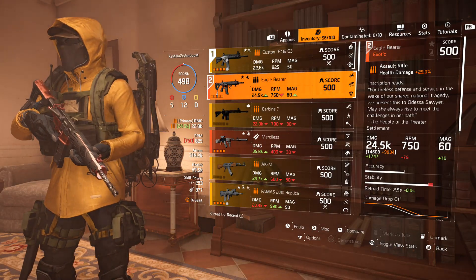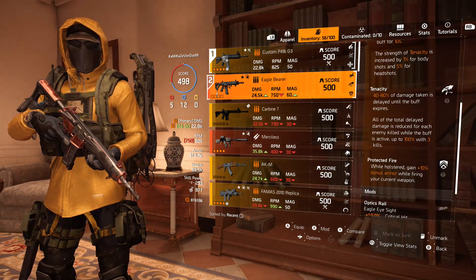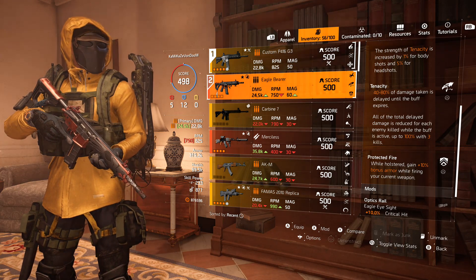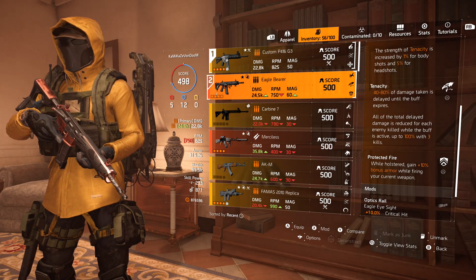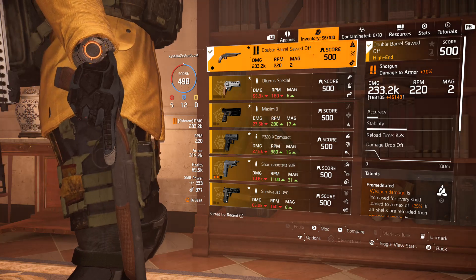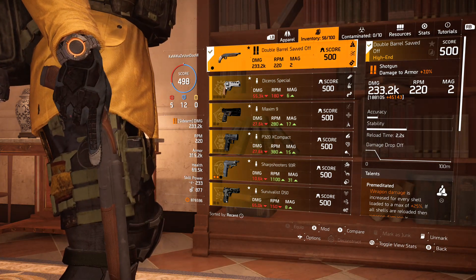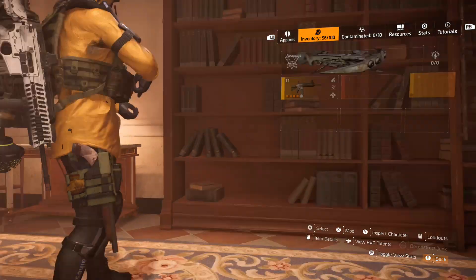The Eagle Bearer has 24.5k base damage — nothing too special to note there. When using the Custom P416, I get to utilize the holster talent Protected Fire, giving me an additional 10 percent bonus armor while using it. For the sidearm, you can use whatever you want — I chose the Double Barrel Sawed-Off with 233.2k base damage and the talents Premeditated, Allegro, and Recharged.